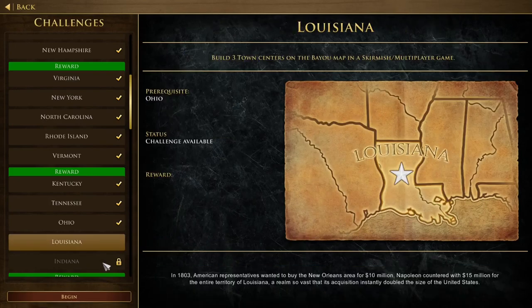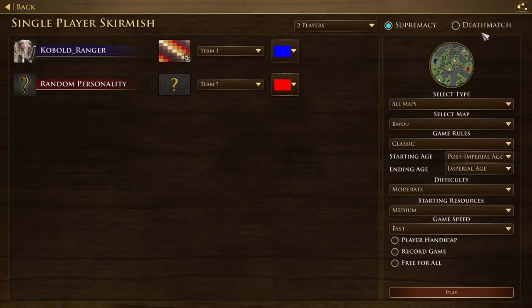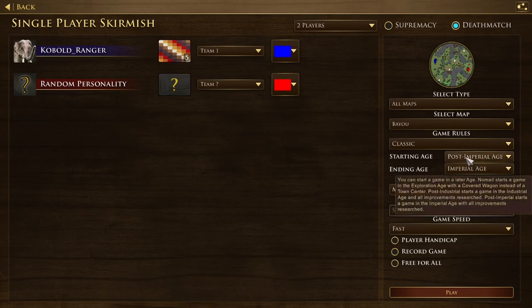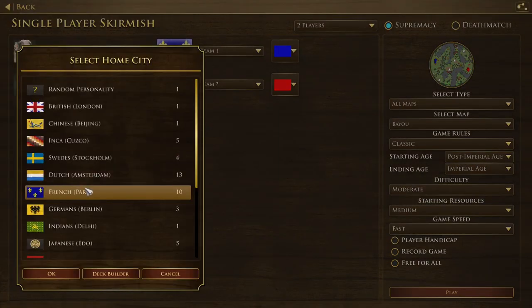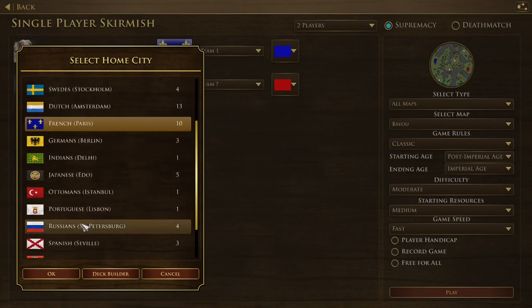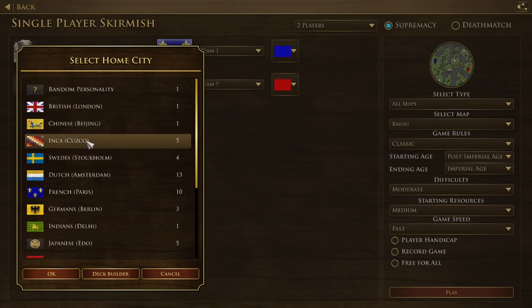The last one for today is Louisiana: build three town centers on the Bayou map in a skirmish multiplayer game. Once again, deathmatch — you start with plenty of resources — and the age doesn't matter. For this one you have to pick Portuguese or Inca because they're the civilizations that will have a build limit of more than three town centers.